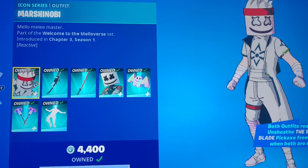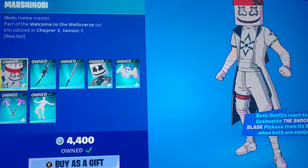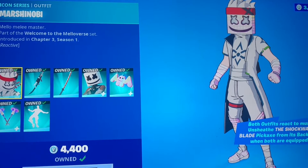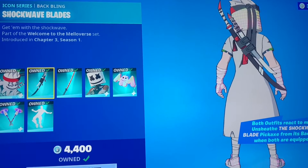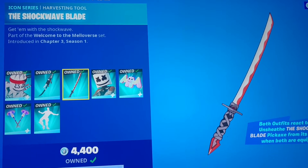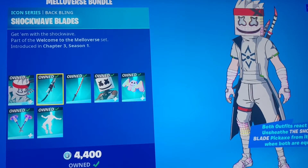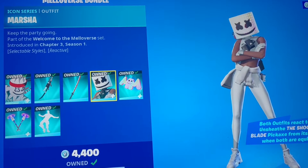We got someone called Marsh Shinobi. I don't know anything about Marshmallow or if this is one of his personas. There's a feature — both outfits react to music, almost like the regular Marshmallow does. The Shockwave Blade pickaxe pulls out from its back bling, which is pretty cool. I just noticed he has an anime-type cel-shaded effect, like how they did Rick and other animated characters.